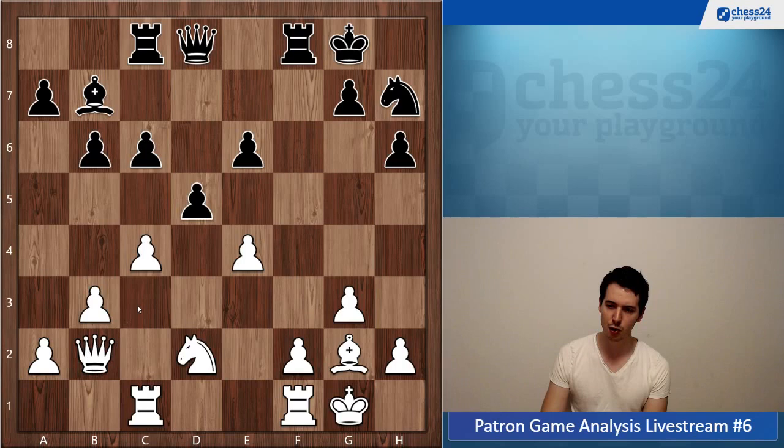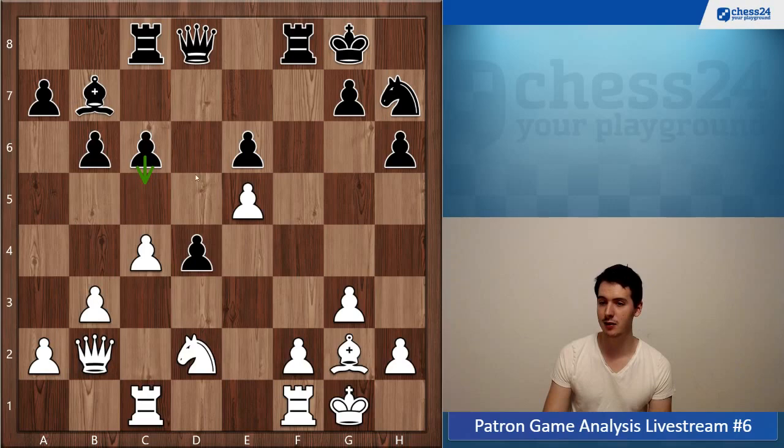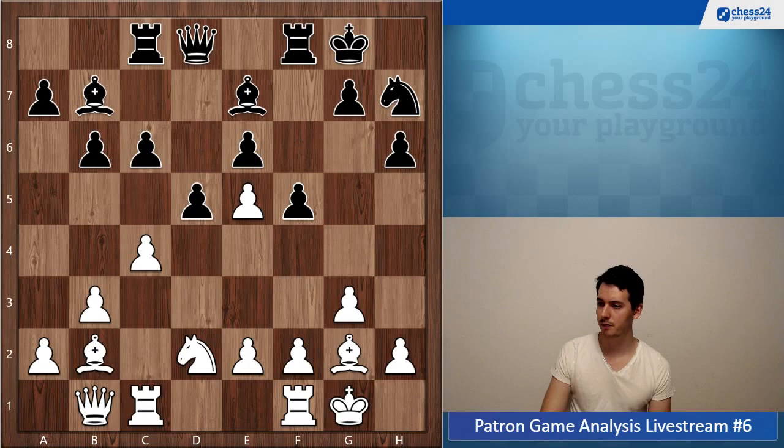If black takes on b2 first and then goes d4, you can just go e5 again — very nice position. You can also consider taking on d5 but need to be sure it doesn't simplify too much. If d4, e5 works out perfectly again — black cannot play c5 because of his bishop, and in some cases you can even go c5 yourself, not allowing this bishop to come to life. So e takes f6 — take this pawn and play in the center — would have been a decent alternative.